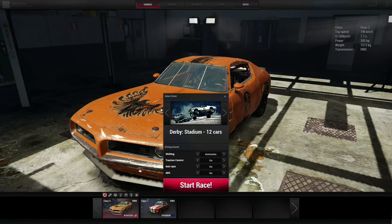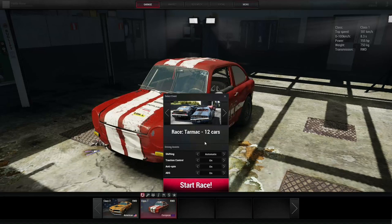I did 24 cars earlier and it tanked my frame rate. Normally without recording I can run around 60 FPS on an older GTX 460 with 16 gigs of RAM. With 24 cars while recording it dropped to around 10 FPS; right now recording I'm running mid-30s to low-40s, which I'll accept. I'm not sure if that's an optimization issue, but be aware of it. Let's do a tarmac race with 12 cars and switch to the little European car.